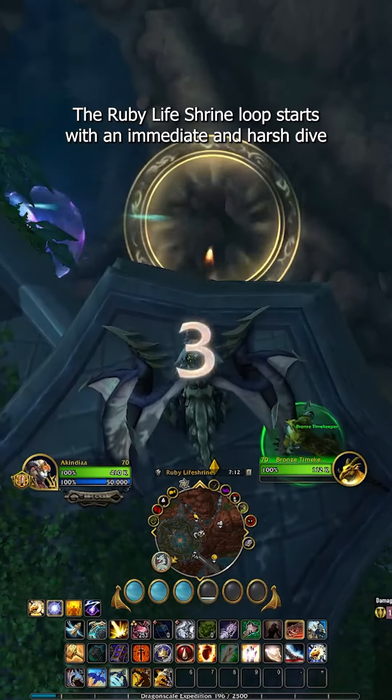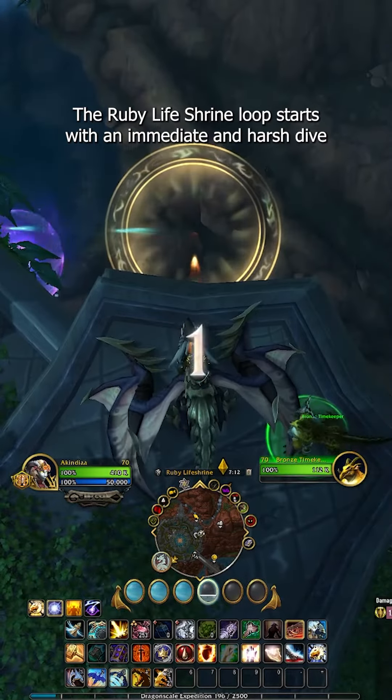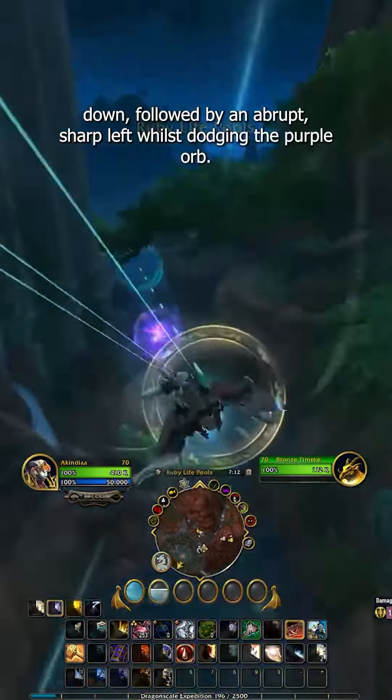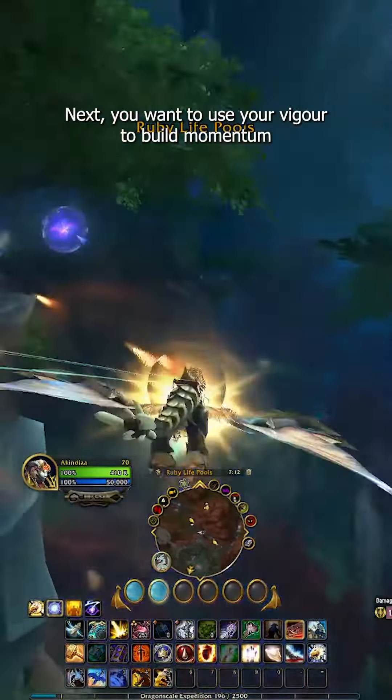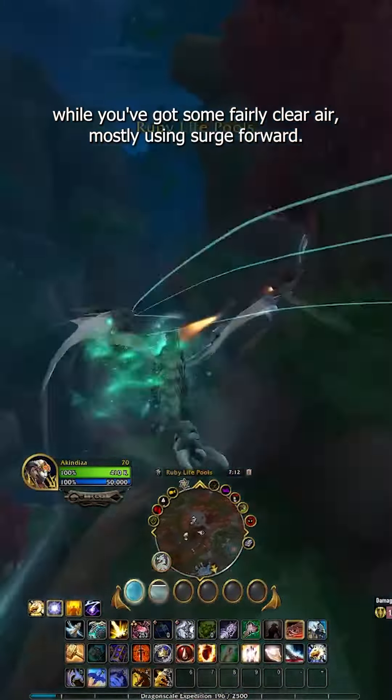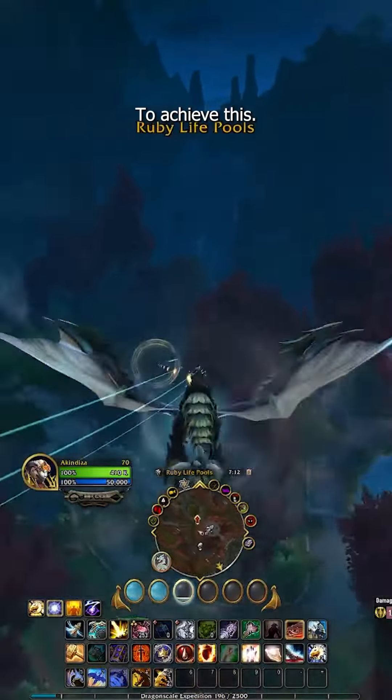The Ruby Life Shrine Loop starts with an immediate and harsh dive down, followed by an abrupt, sharp left whilst dodging a purple orb. Next, you want to use your vigor to build momentum while you've got some fairly clear air, mostly using Surge Forward to achieve this.